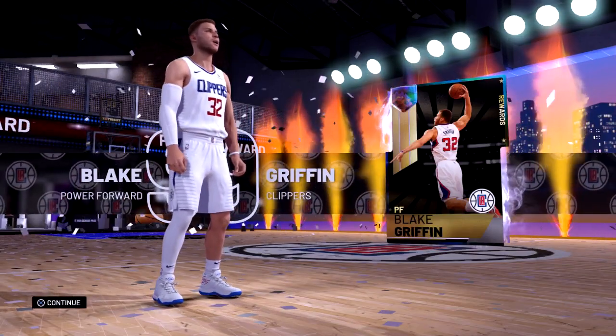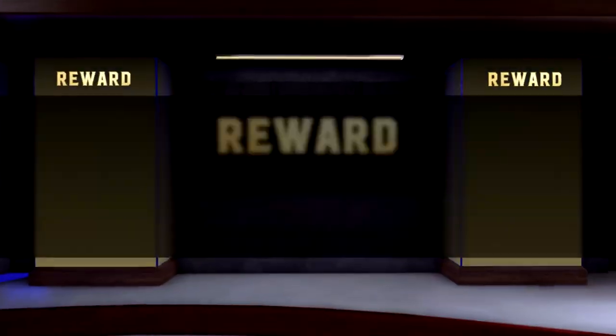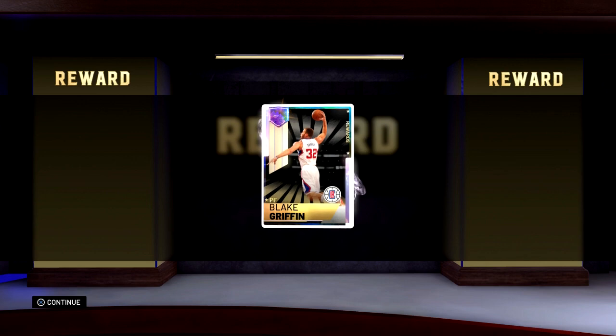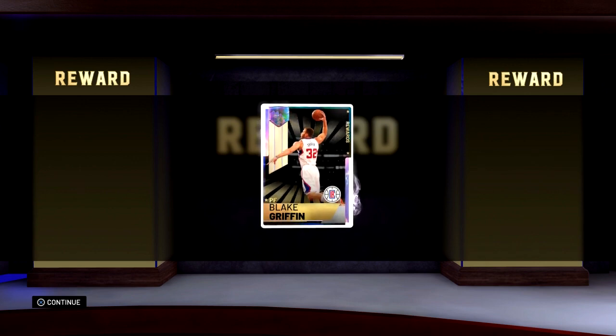Leave a like, subscribe, all that good stuff. Let me know down below in the comments who you ended up getting — we got ourselves the Galaxy Opal Blake Griffin! Not too shabby. It'll help out anybody as long as you don't get CB3 or Isaiah Thomas — all the other ones are really good. Let me know what you ended up getting.